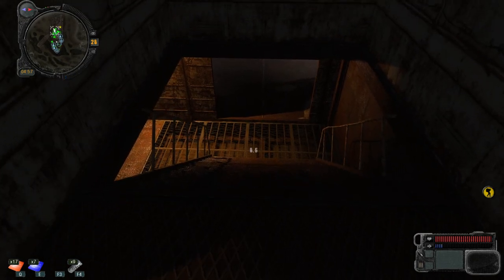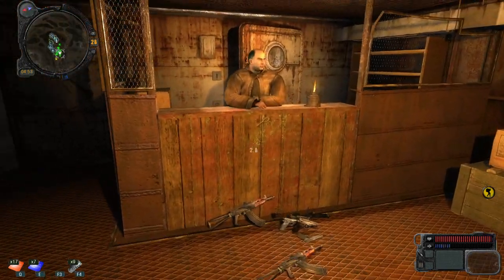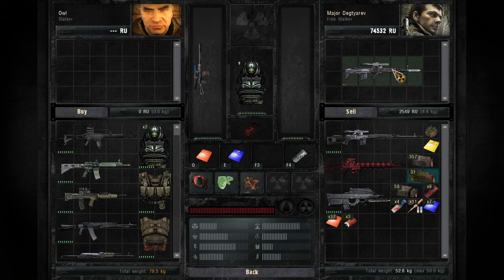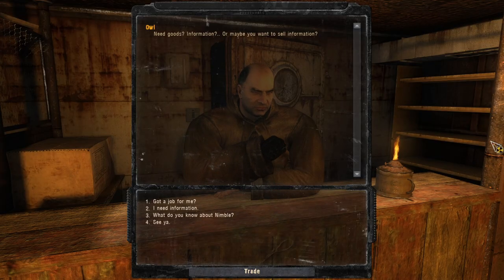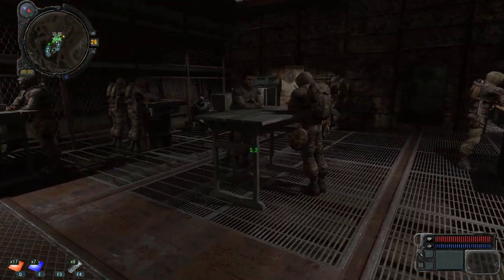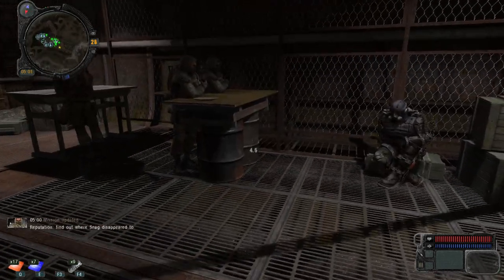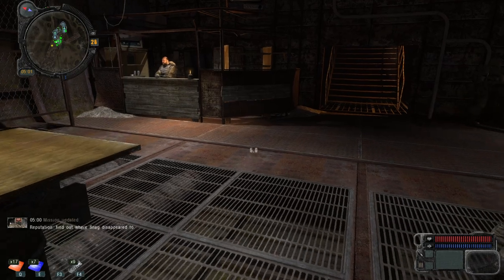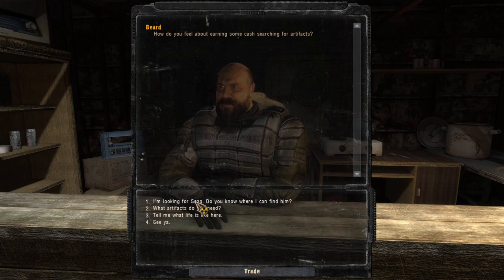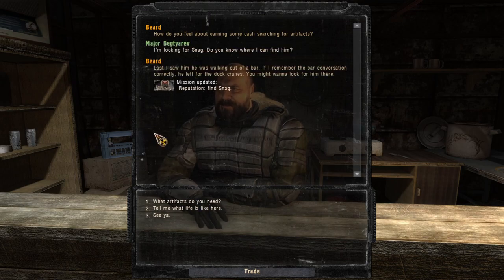Let's go confront Snag. We should probably sell the other sniper rifle to save stamina — done. I'm looking for Snag, do you know where I can find him? "Last I saw him, he was walking out of the bar. If I remember the conversation correctly, he left for the dog range. You might wanna look for him there." I think everything's gonna kick off. Should we even upgrade our weapons? I think we're gonna be good with these for now without any upgrades.